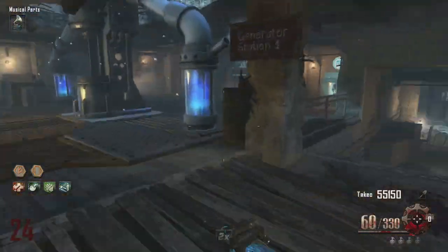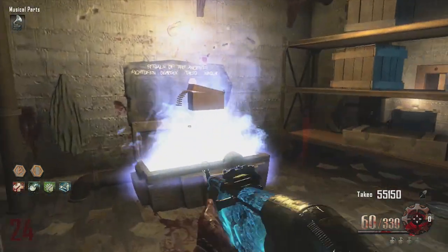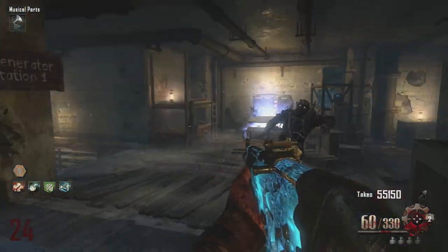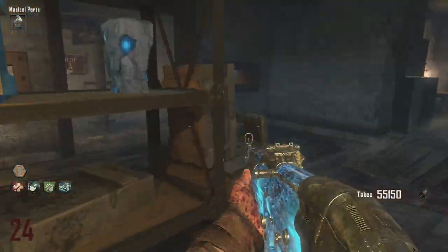You can only get one gun, one power up, and one perk, so that will allow you to have five perks if you've already got four. I get Max Ammo here which is always really nice, and you can just leave it — it will go back down and you can spend your token again and get it again.